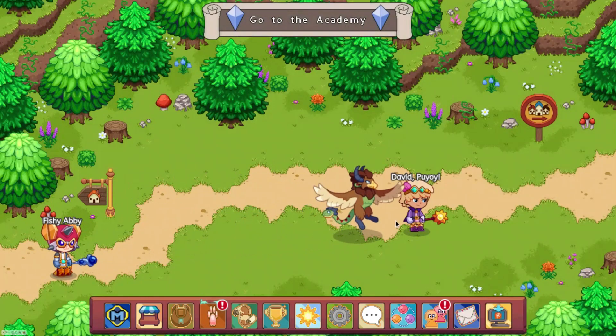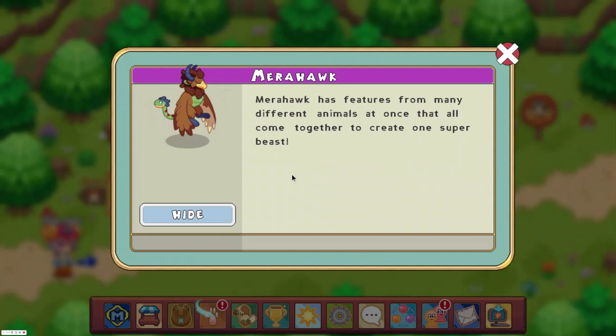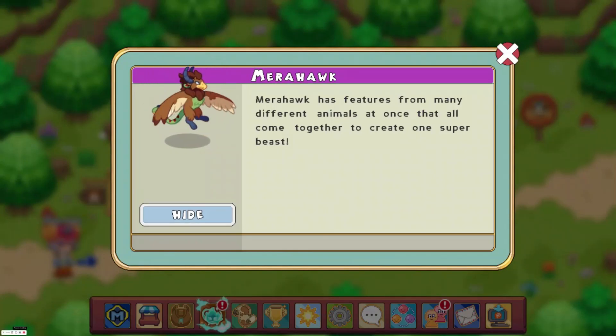It looks incredibly cool, and I really like this walking or moving animation. Murahawk has features from many different animals at once that all come together to create one super beast. This is a lot like Greek mythology — it's kind of like a chimera, but that's not exactly what it's called. We can see it has a cool snake tail, a green patch on its belly, green horns, a yellow beak, blue eyes, and it's kind of furry. I really like how this looks.